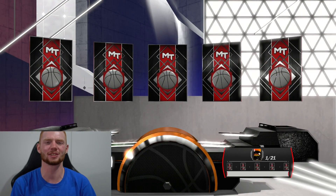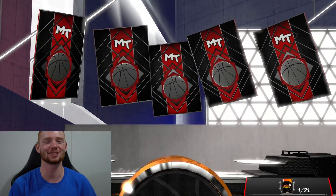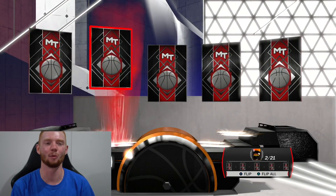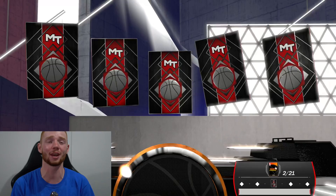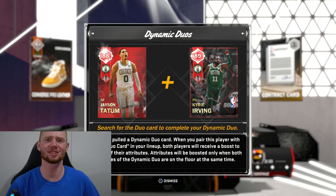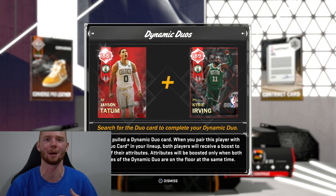I'm really excited for the rubies because they look really nice. First pack up, we're getting an emerald — Eric Bledsoe — not really what I want to see. We do get a ruby though, and it's Jason Tatum, who looks like a beast. I also just noticed he has a dynamic duo with Kyrie, so that should be pretty nice for my budget squad.